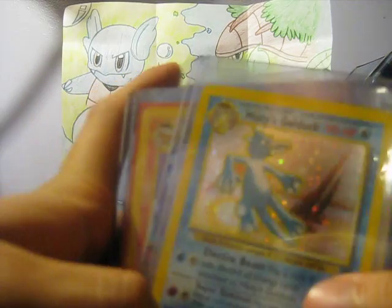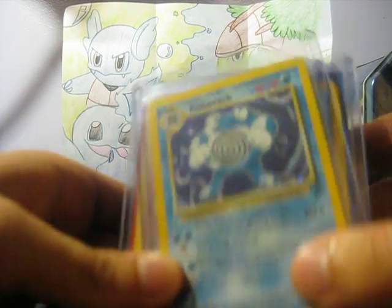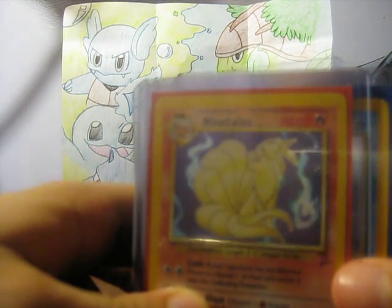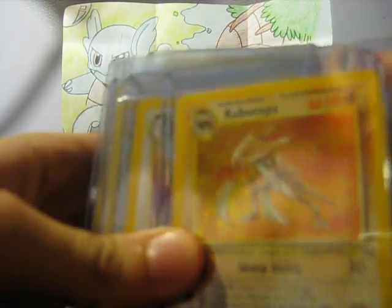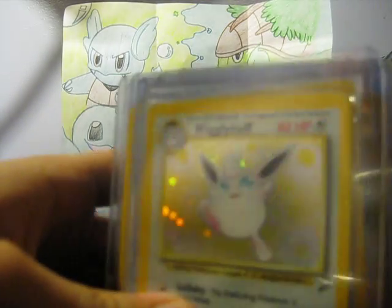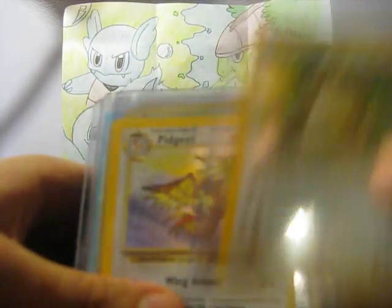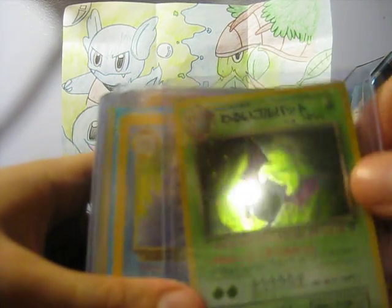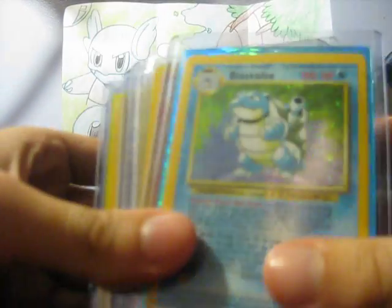Misty's Golduck — she loves anything with Misty's in the name. Politoed from Base Set 2. Ninetales from Base Set 2 — Caitlin's favorite. Lapras from Fossil. Kabutops from Fossil. Clefable from Jungle. Wigglytuff from Base Set 2. Two Magneton from Fossil. Kangaskhan from Jungle. Pidgeot from Jungle. And a Dokkubo from Team Rocket — Japanese. And now, my eyes — Blastoise, from Base Set, which Caitlin loves.